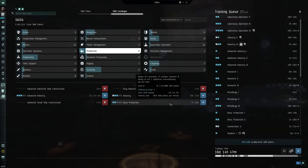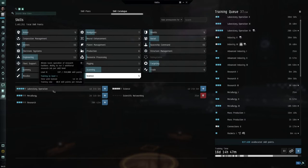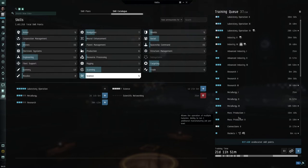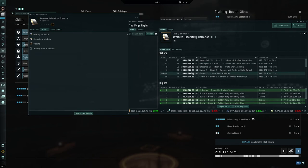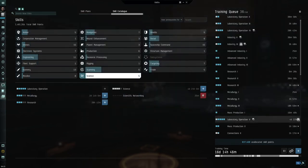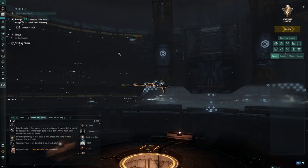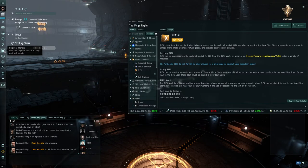Let's set up the training queue at level 2 for now. We came here and got Laboratory Operation, Metallurgy, and Research skill books. If we trade the skill we could get Advanced Laboratory Operation but it costs 20 million ISK so we don't need to worry about that yet. We'll leave it as is and do more laboratory jobs. We need to do the same setup for all our alt characters tomorrow and find some blueprints to research.